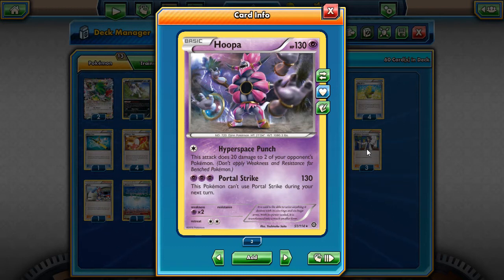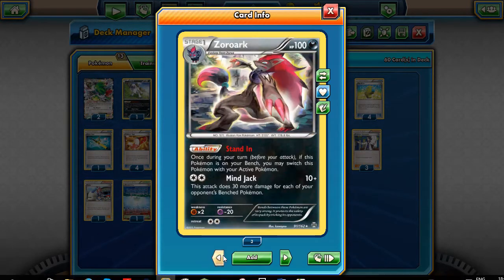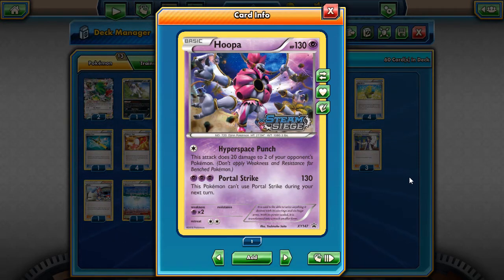This is the card we're building our deck around. It's one of the pre-release promos, probably the one you didn't want to get, because it didn't seem that good off the bat — especially with Dimension Valley gone, which means you can't Hyperspace Punch for free. But actually it's got some pretty cool quirks that make it a sort of viable non-EX deck, when there aren't a huge amount of viable non-EX decks. The ones that are viable require an awful lot of support and are easily countered, like Rainbow Road and Raichu.